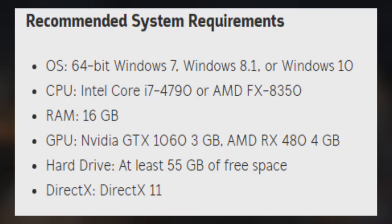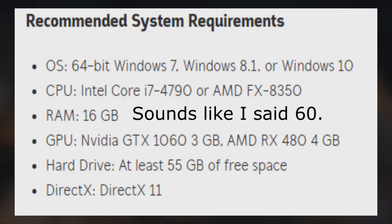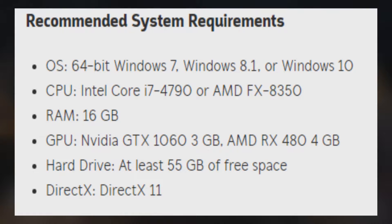With the RAM, you're going to need double the amount from the minimum — you'll need 16 gigabytes of RAM, which is a lot. And with your graphics card, you're going to need an NVIDIA GTX 1060, or an AMD RX 480. With your hard drive, it will just be 55 gigabytes of free space, along with DirectX 11.